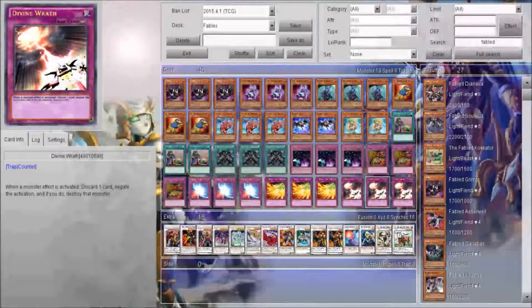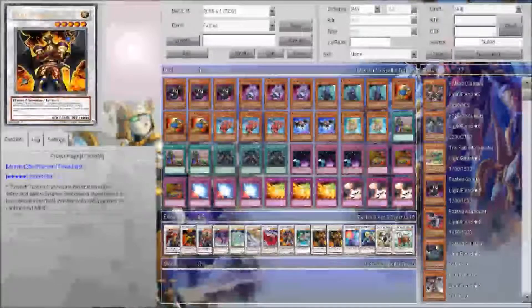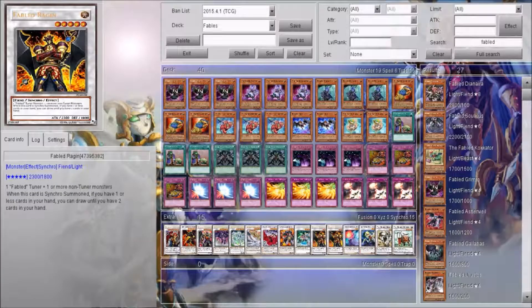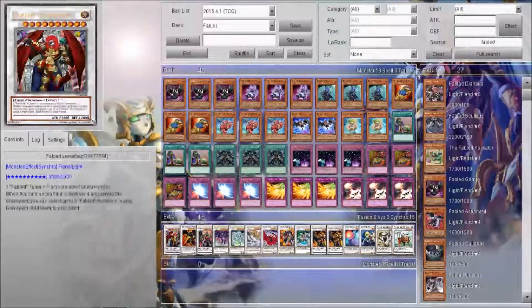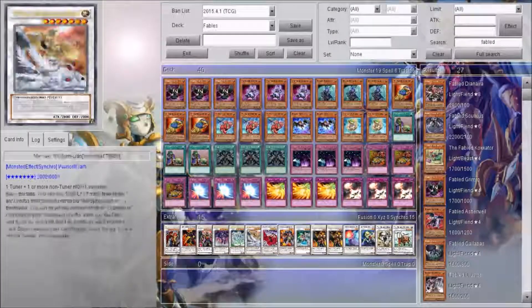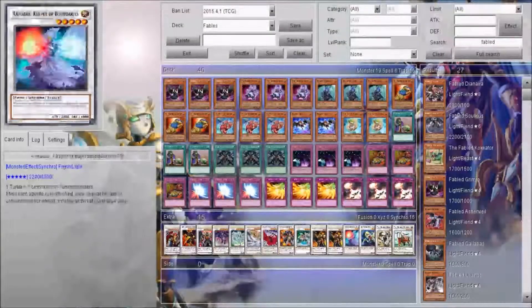Divine Wrath is very good in the current meta. As for the extra deck, I mainly make this card right here — it's really good. Synchro Summoning it — if you have one or less cards in your hand you can draw two cards. Basically set out your stuff, Synchro Summon, and draw two cards. And then you got some other Fabled synchro cards that have pretty good effects as well. I do have access to all the cards I have in the extra deck.